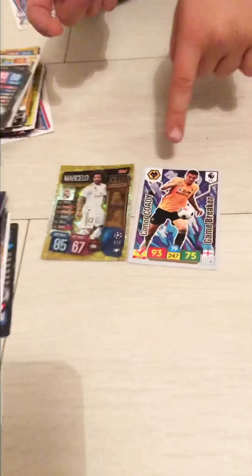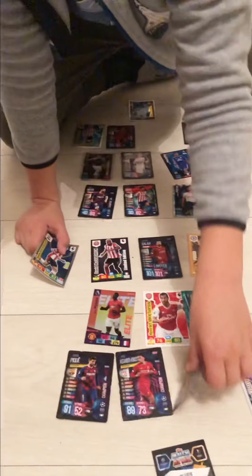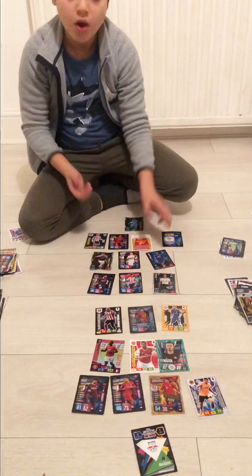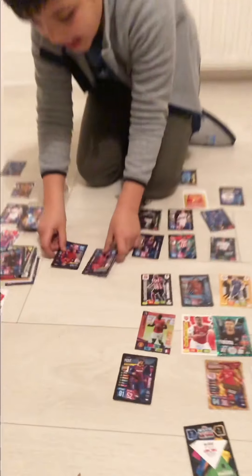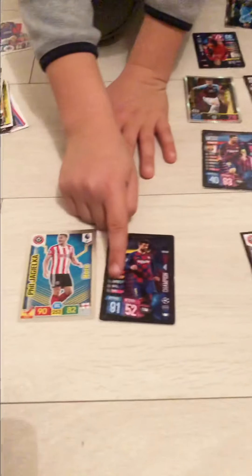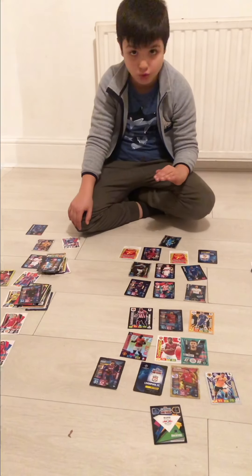Now we'll do the two defenders. By the defending stat, we can see that Kawadi is stronger than Marcelo. So Marcelo will be faced down and Cody will be faced up. Hernandez is stronger than Westergaard because 94 beats 91, so he'll be faced up and he'll be faced down. For now, team B is winning. Van Dyke is stronger than Alexander-Arnold, so Van Dyke is faced up and he'll be faced down. Now it's a draw. 91 beats 90, so this player wins. Remember, it can never end as a draw because there are 11 players.